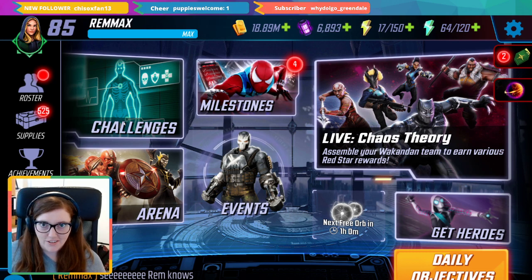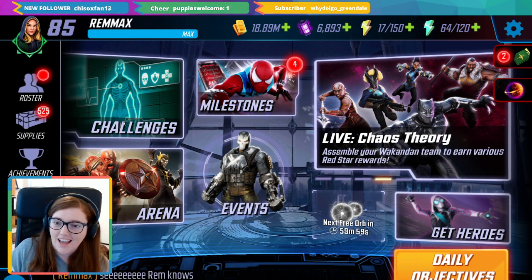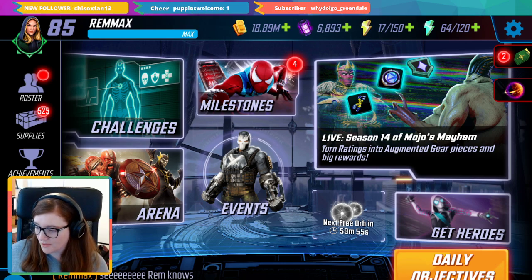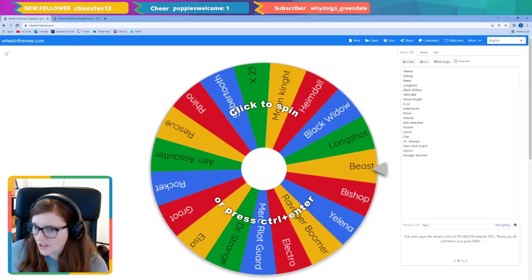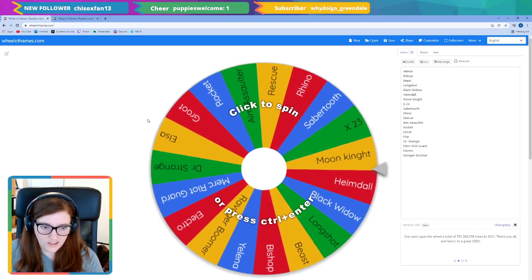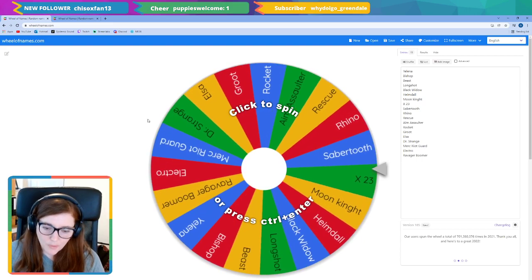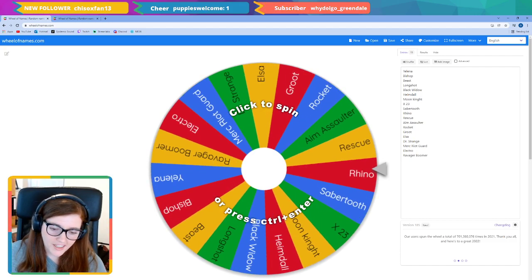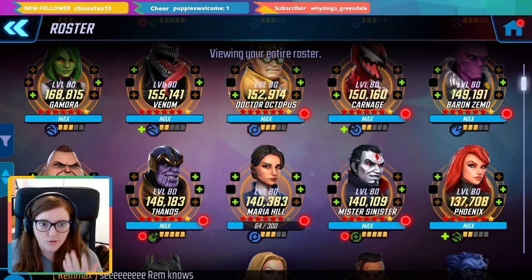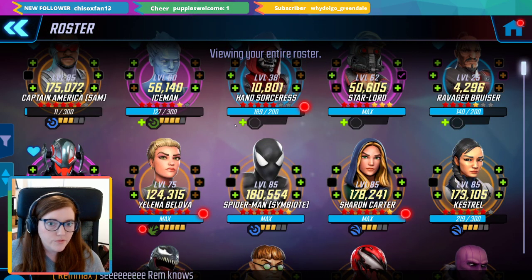I'm also doing this live on stream, and I can already tell you my chat is hyped for Rescue. What we're going to do is start off with all my six and seven red stars in the wheel. I've taken out any character that is already past that level — so obviously Cap Sam is not in there.